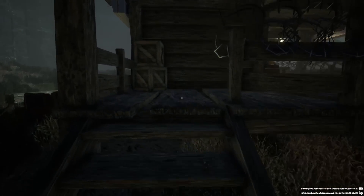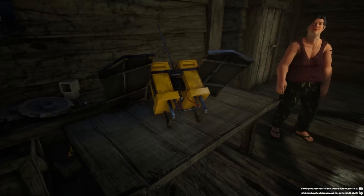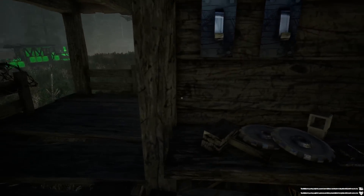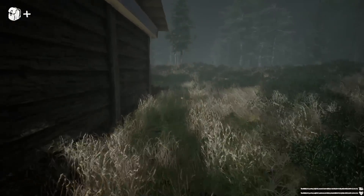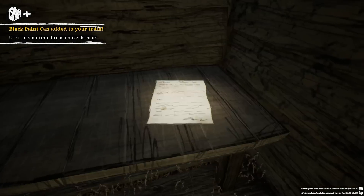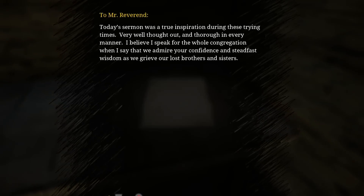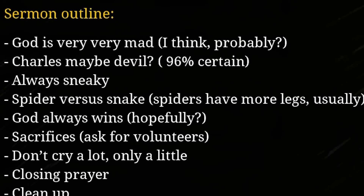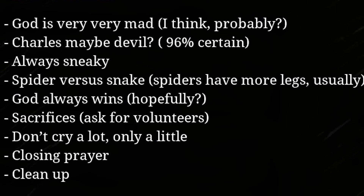Going down this way to find these people. This guy's got spikes outside his house - some good thinking - and some barbed wire. Gertrude wants me to go and steal some parts so I can build a gun. Sounds like an amazing idea, I like Gertrude. Got some black paint. Oh, a letter - today's sermon was a true inspiration during these trying times. God is very, very mad, I think. Charles, maybe devil - I think he probably is. Always sneaky. Spider versus snake - what?